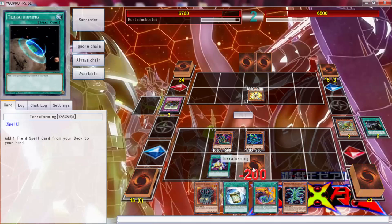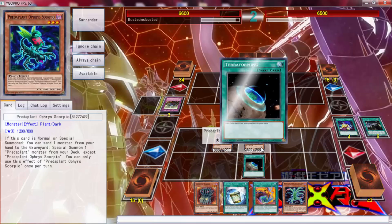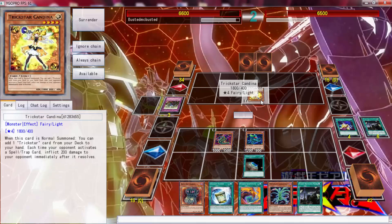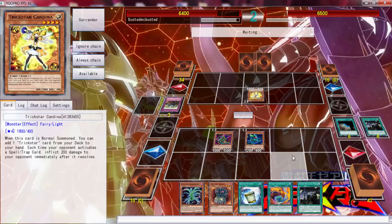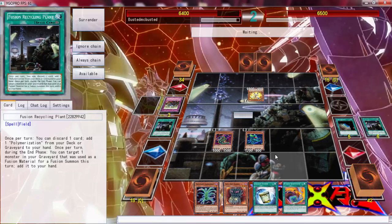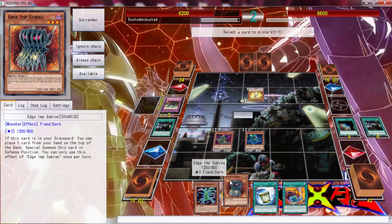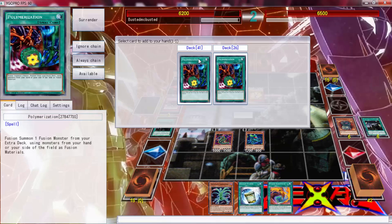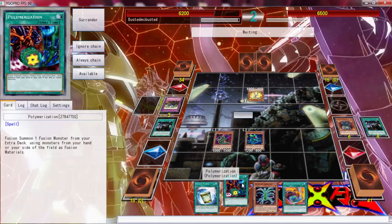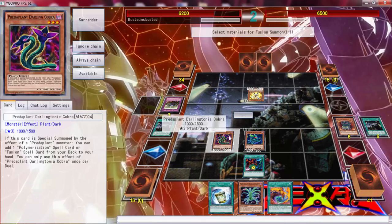Then we're going to activate — that was something I wasn't supposed to do. We're going to activate Terraforming and grab Fusion Recycling Plant. We're going to take another 200 LP — that's fine, that's what we want. We're going to be taking some 200s because of the Trickstar burn. Put that in the graveyard and search Polymerization.